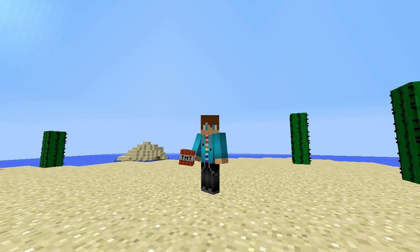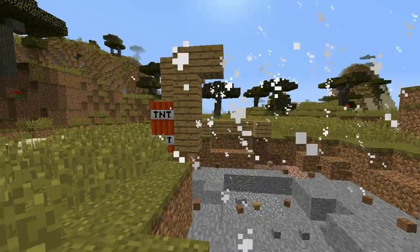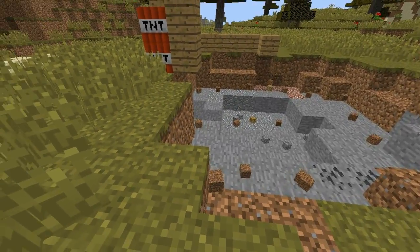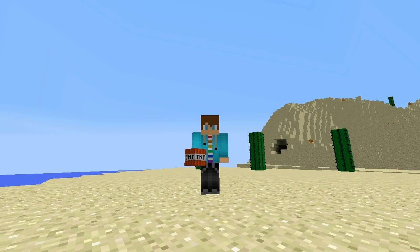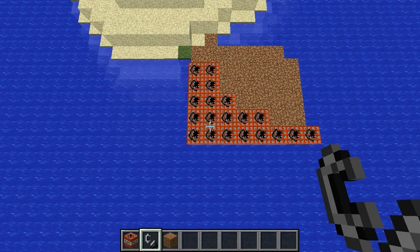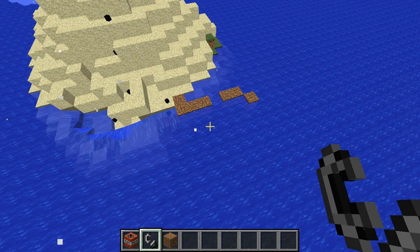Of course, in Minecraft, everybody uses the exploding product to do douchebag moves, like blowing up someone else's house. And of course, they will also use it to break the natural animal habitat life. C*** you, Nemo.